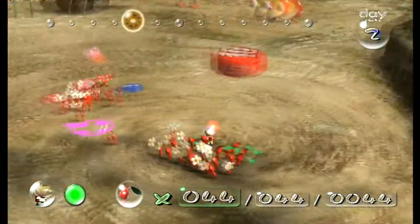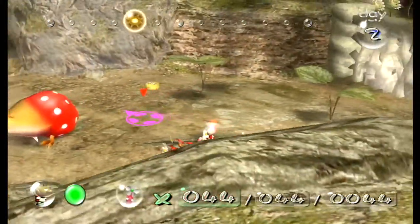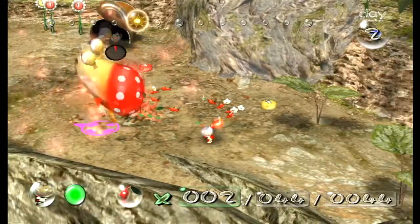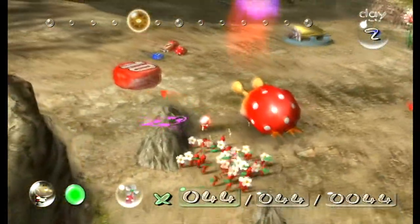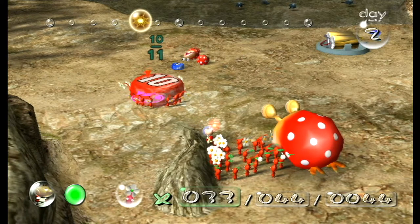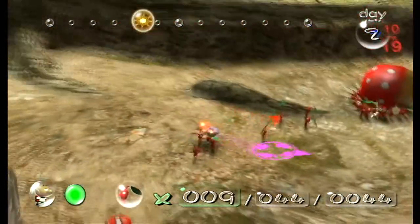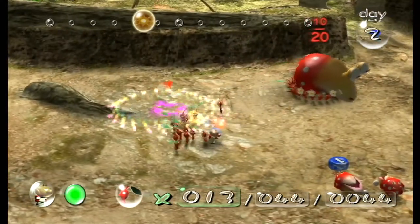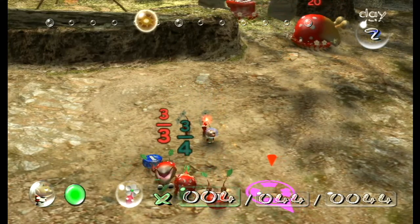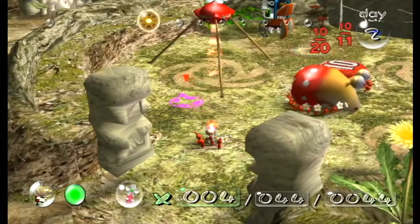We didn't actually lose any men there - good. Now this is an adult Bulborb. These guys are a lot stronger but they're pretty lazy and easy to sneak up on. There we go - annihilated! We can take the big pellet back, and we can also take the corpses of our enemies back too, which is nice because they can serve as souls - more Pikmin soldiers to speak.